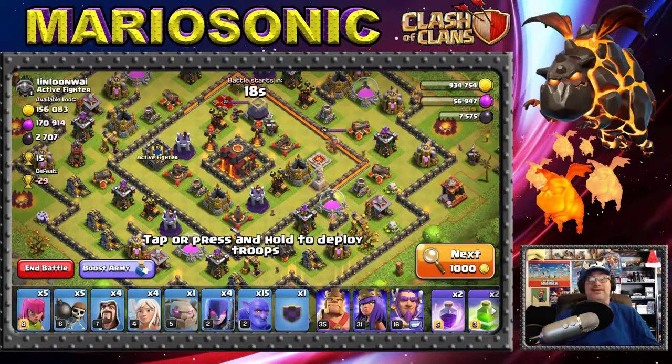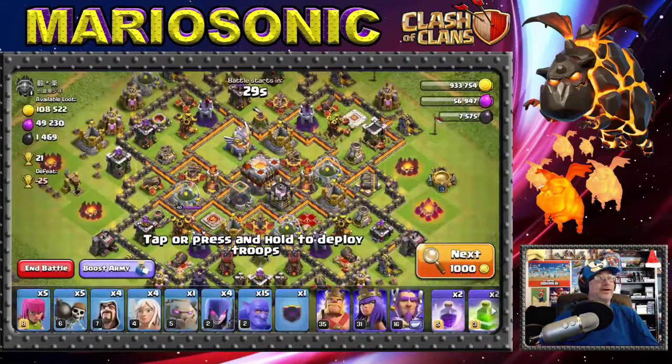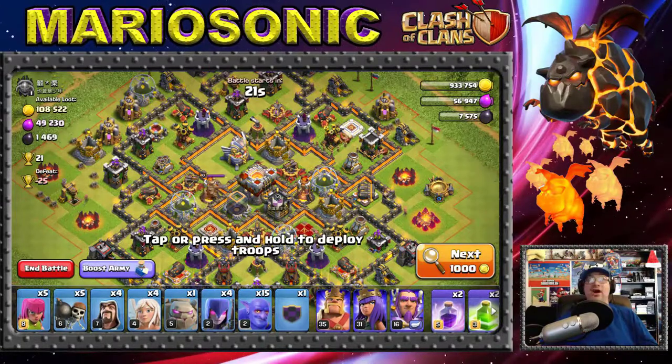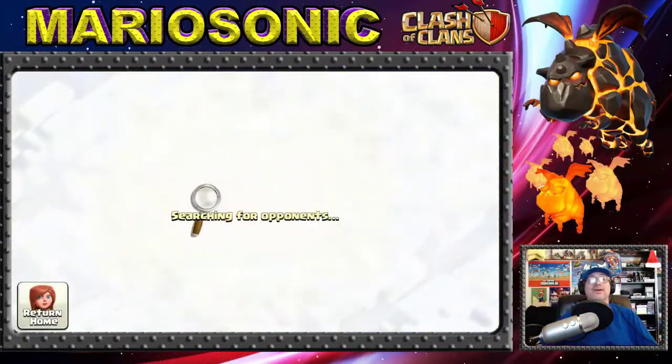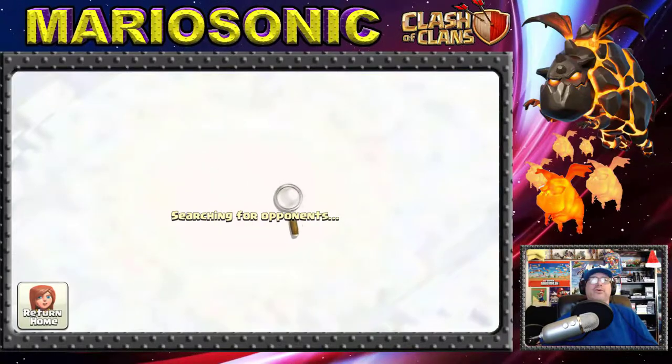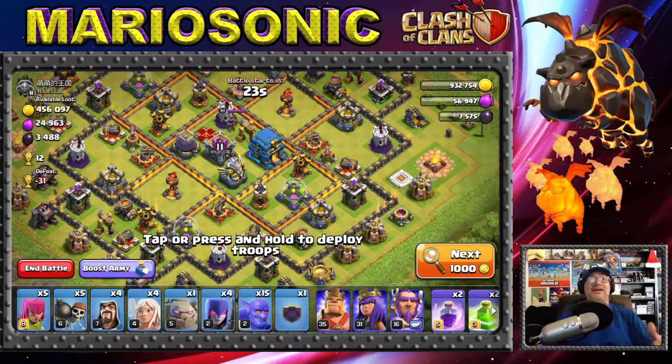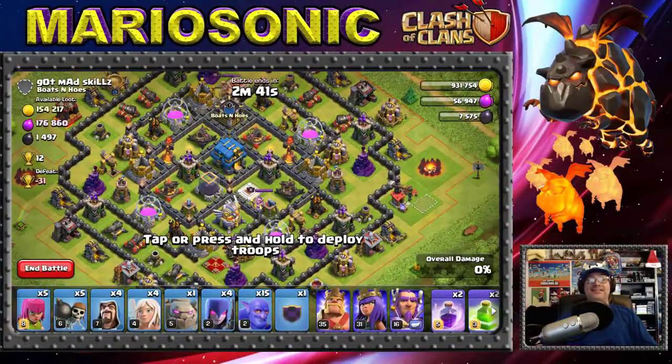Here's a little bit of gold and elixir, and 2,700 dark elixir — that's not enough loot. I did the hog riders event and a bunch of other stuff. There's a four-times star bonus going on right now, which is awesome! Here's a lot of gold, but I think we'll skip this one and come back when we find a really great raid.